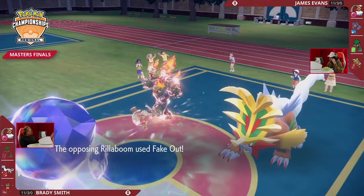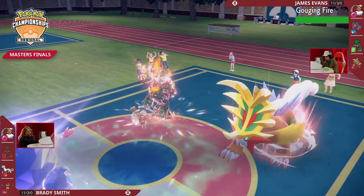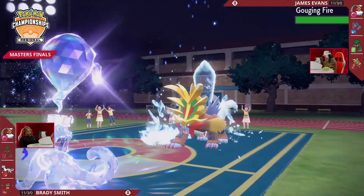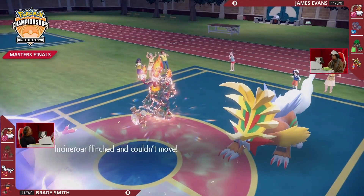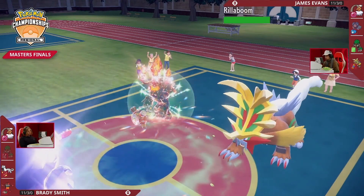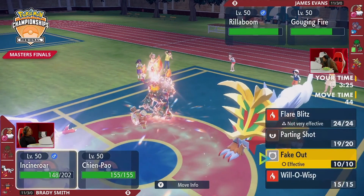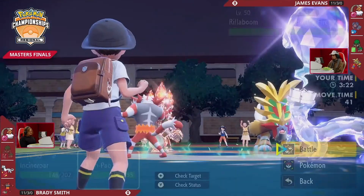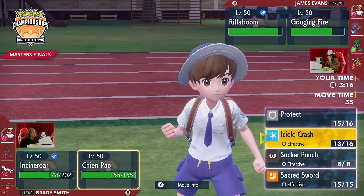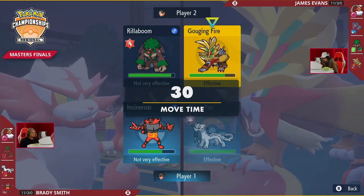Fake Out into Incineroar this turn, and Howl from Gouging Fire — another opportunity to raise the attack after that Intimidate from the turn before. Icicle Crash hits into Gouging Fire this time around, but for a move with so much power it's just doing so little. That Fire-Dragon typing is actually a very strong defensive typing. Ice attacks are only neutral, Fairy attacks are only neutral — the only things you really have to worry about are Rock Slide or Earth Power.